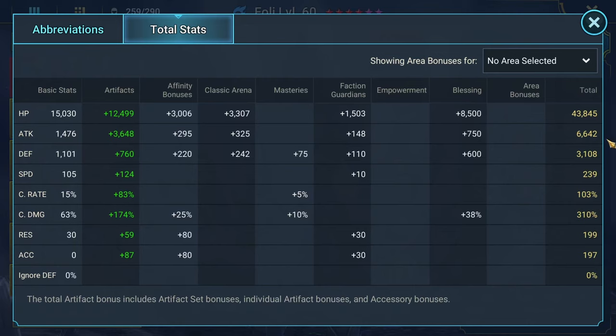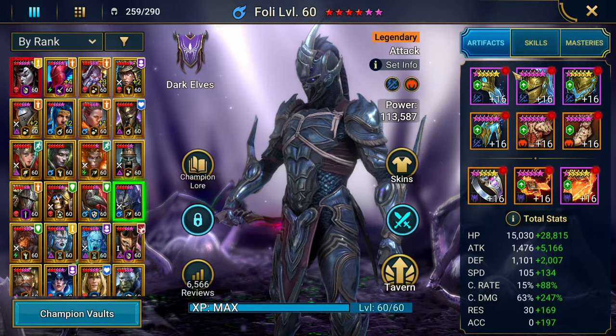So, roughly: 3,000-ish attack, around 150 crit damage, 100% crit rate, around 35,000–40,000 HP, and 2,000–2,500 defense. For speed, you're probably going to start out looking at 160–180. Masteries help too — you get a plus 5% with Deadly Precision. For accuracy, almost 200 would be decent enough to land your debuffs. He's good for other content but since the question was specifically about Clan Boss, that's what we're focusing on.